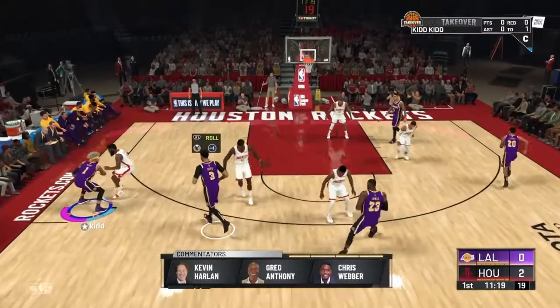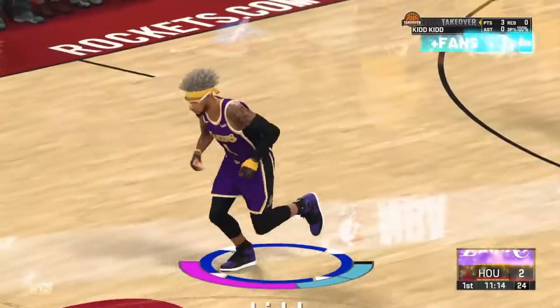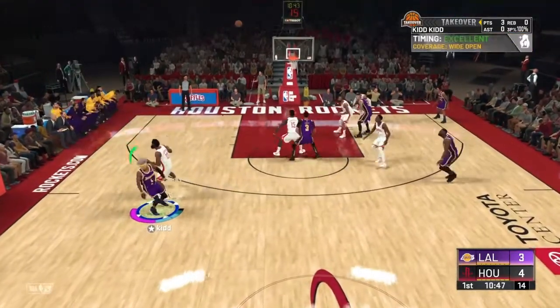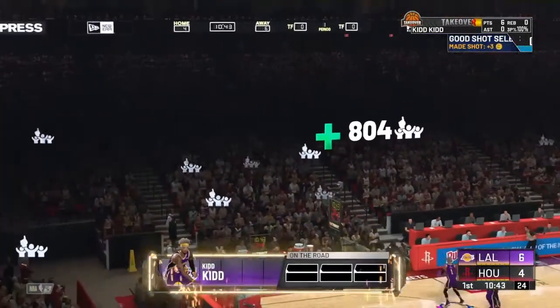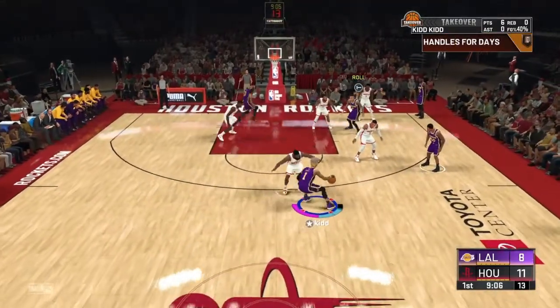For the next method, all you have to do is call for a screen, run your man into the screen, and do a little step back and shoot from deep. It works better with Range Extender gold or Hall of Fame, but you can still hit some deep shots with Range Extender at a lower tier or if you haven't unlocked the badge yet. Range Extender is a very important badge for any build, but especially for shooters — get your Range Extender up as high as you can.